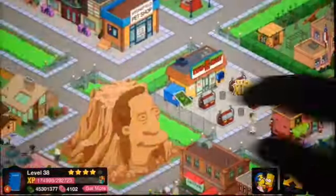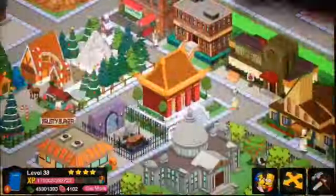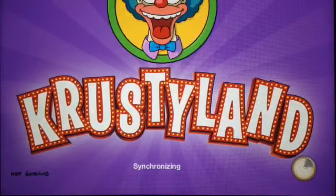I think I might have missed something, but I think that's it. Going around my town it looks pretty cool. Oh, I forgot this building — it's the high school, pretty awesome. Going around one more time to see if I missed anything... nope, that's my Springfield. I also want to show you guys my Krusty Land real quick.